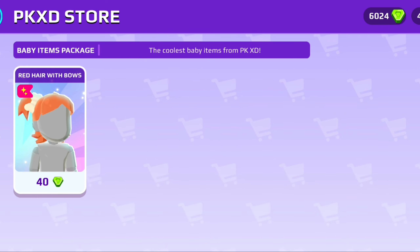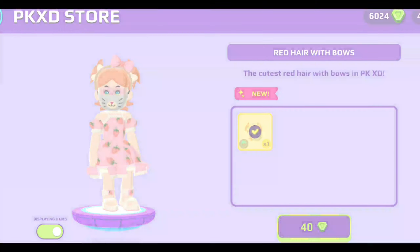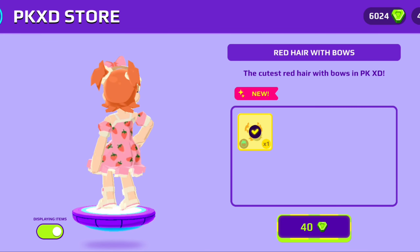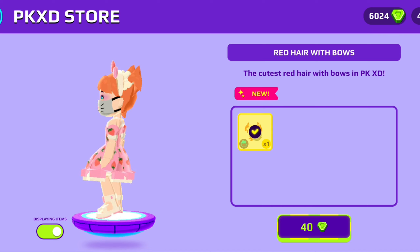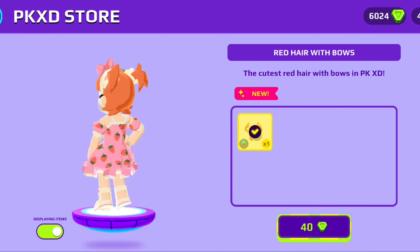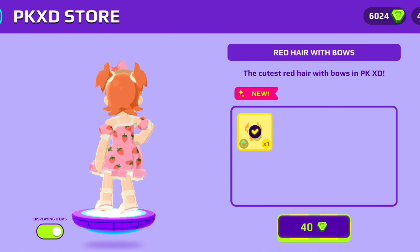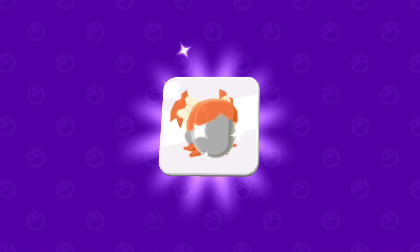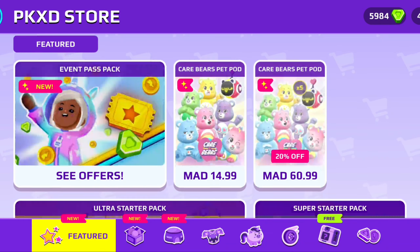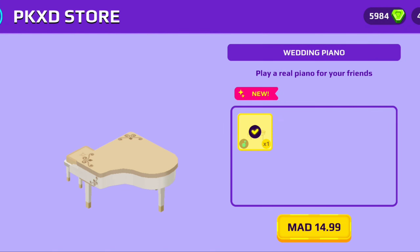There's also this new red hair with bows for babies, but you can wear it too — it looks so good with any outfit, whether you're a teenager, a baby, or anyone really. It's 40 gems, which is a great price. Let's just buy it! When I first saw it I thought it was orange, not red, but yeah.